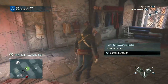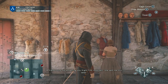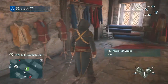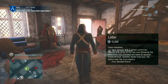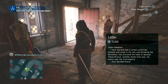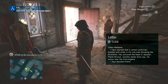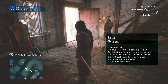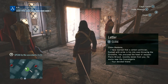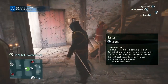Speak to the assistants. My friend found out something you might find important. She sent me this letter. We got a letter. Cherie, madame. I've learned that a certain politician, flushed with pride in his role overthrowing the... Grand Denis? French is tough, man. Has procured the head of Jacques-Pierre Brousseau, recently stolen from you. He works near the concierge. Your devoted friend.